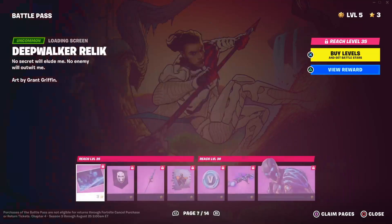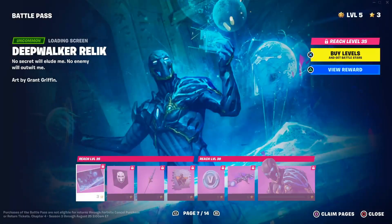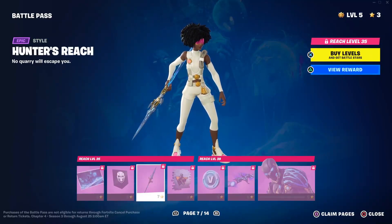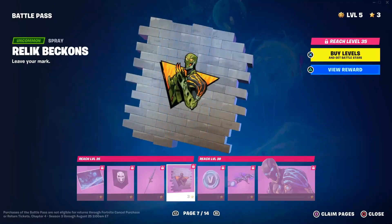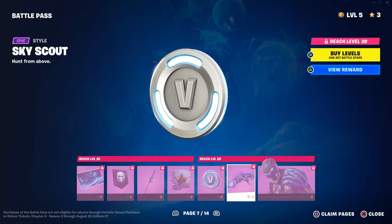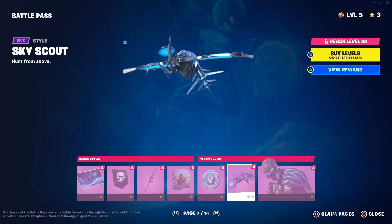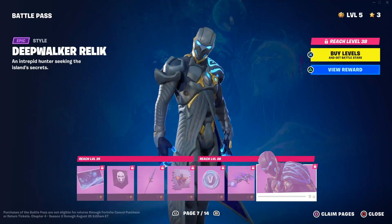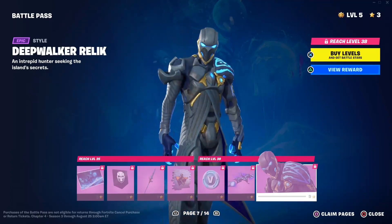On page seven we have Deep Walker Relic, a banner icon, Hunters Reach which is another style for the pickaxe, then Relic Beacons which is a spray, 100 V-Bucks, and the Sky Scout glider — pretty cool glider in my opinion. Then you have Deep Walker Relic — I really dig this skin, it's super cool in my opinion.